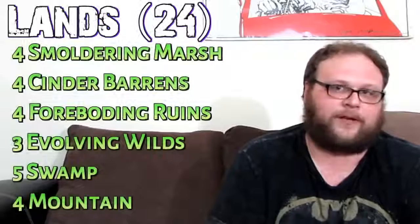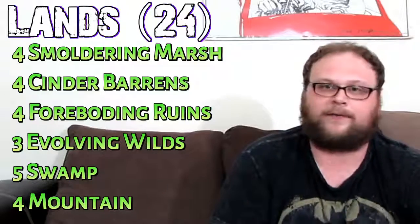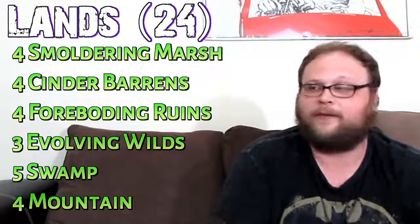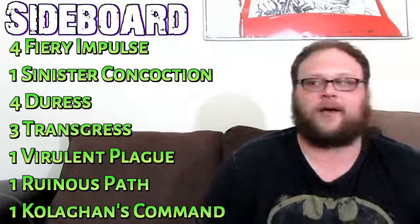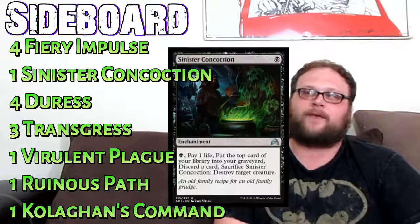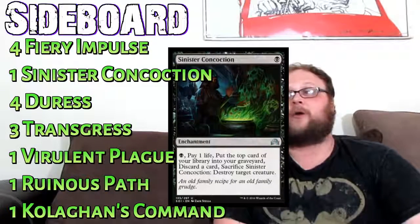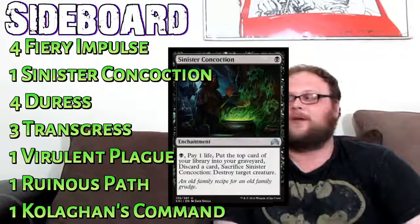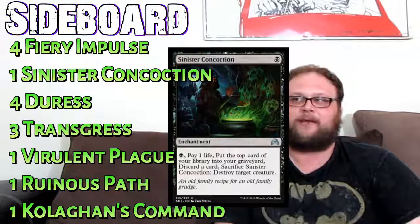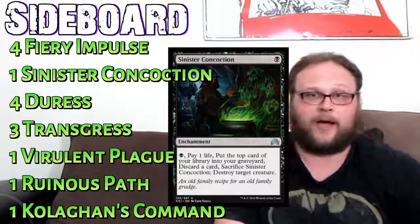We're running 24 lands — pretty cut and dried. Play all the red-black dual lands, some Evolving Wilds, throw some mountains and swamps in, and call it a day. For the sideboard, we've got a couple of one-ofs: Ruinous Path and Sinister Concoction. Sinister Concoction is good right now because of Emrakul — it can destroy Emrakul at instant speed, or hold them off playing Emrakul if it's already on the battlefield. They don't want you to pay one mana to kill their Emrakul.